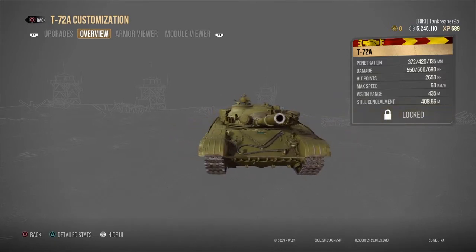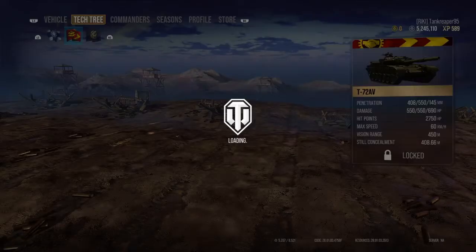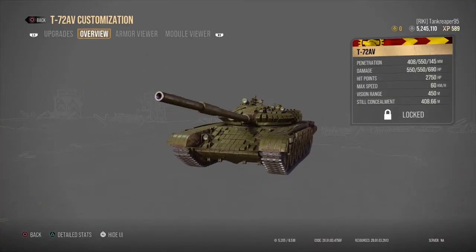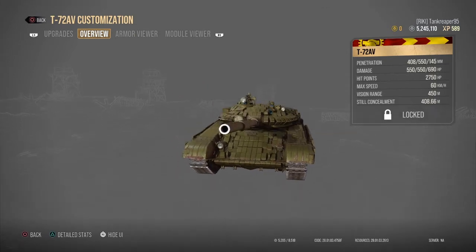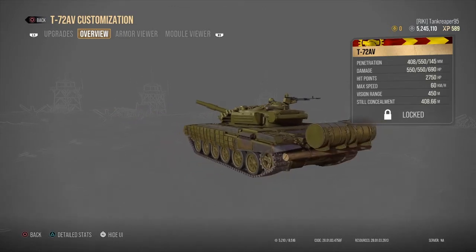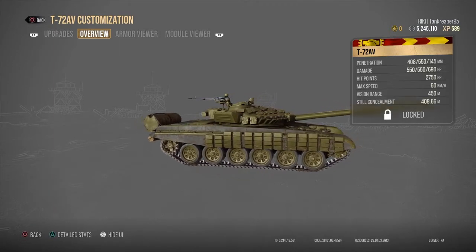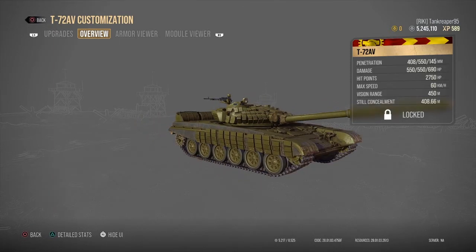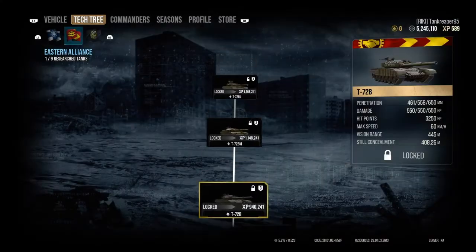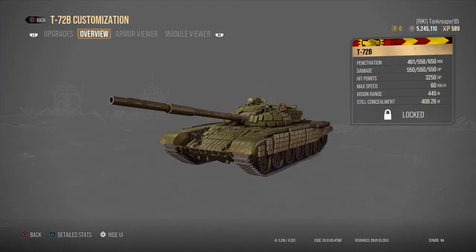I'm going to be grinding down both the Eastern and Western Alliance sides. The T-72AV costs seven million two hundred and thirty thousand credits. You can see it's starting to get ERA plating on the hull sides, a little on the turret, a little on the frontal upper glacis — and it has two big fuel tanks in the back. Not sure if those will catch fire.